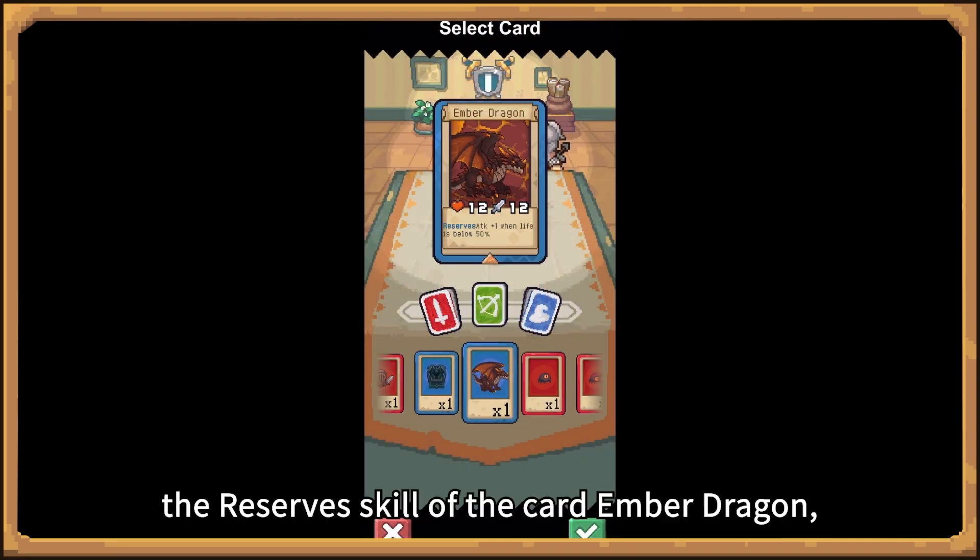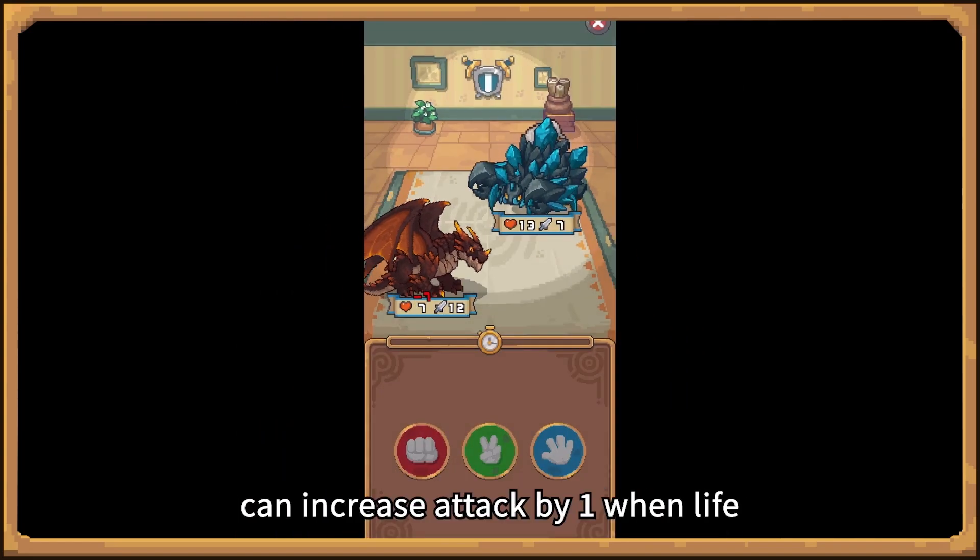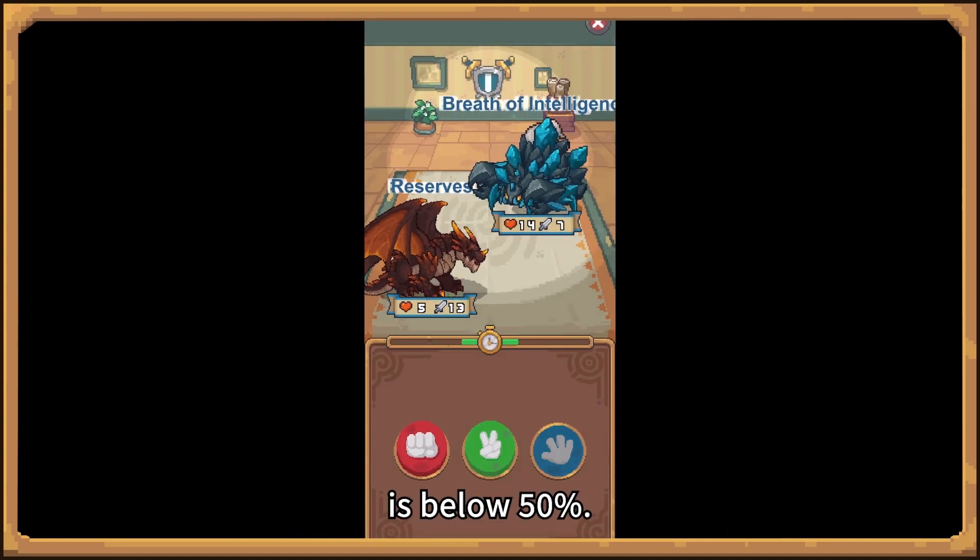Cards have various skills. For example, the reserve skill of the card Ember Dragon can increase attack by one when life is below 50%.